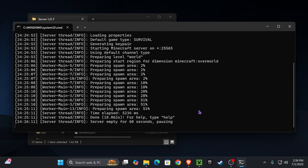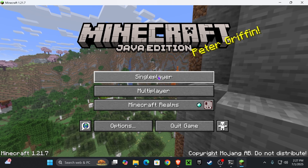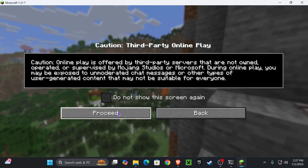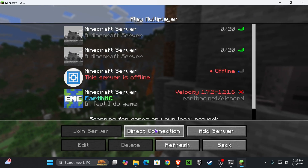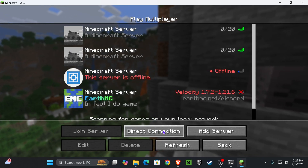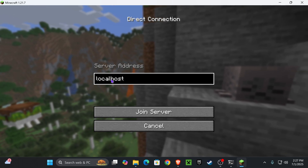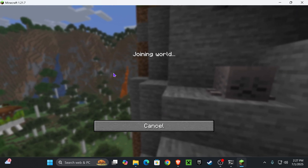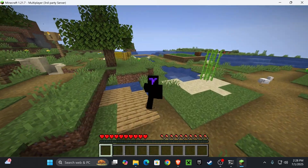To join the server, open Minecraft and head to Multiplayer. Read through the prompt, click Proceed, then either add a server or use Direct Connection. Type 'localhost' in the server address field and click Join Server — that'll put you right inside your server.